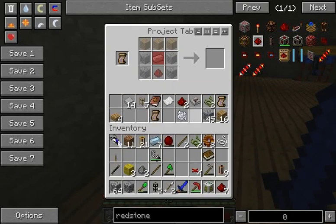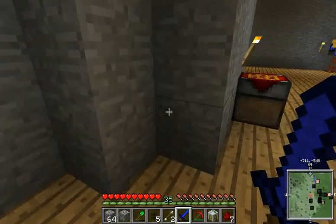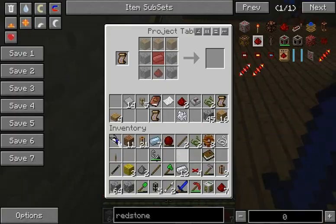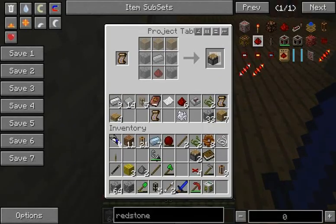These basically allow — if you guys have seen my Tekkit series, then you'll know what these do. They basically just allow things to be pumped out of something. In this case, we're gonna be pumping lava out of the pump.